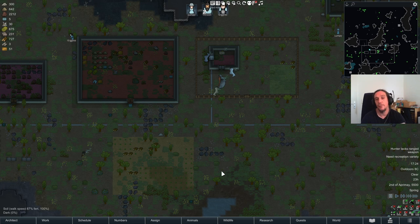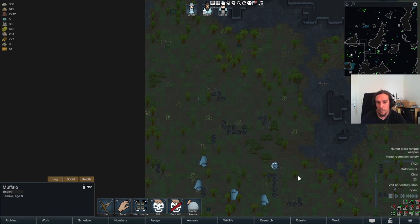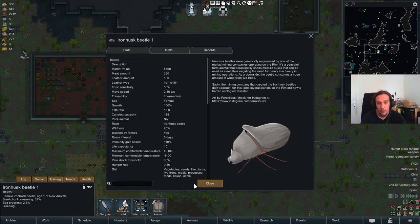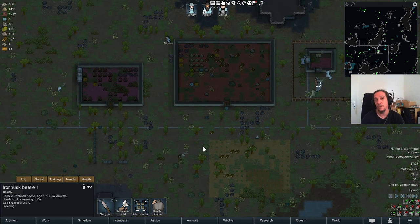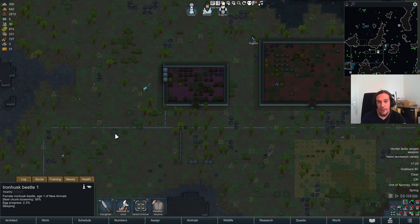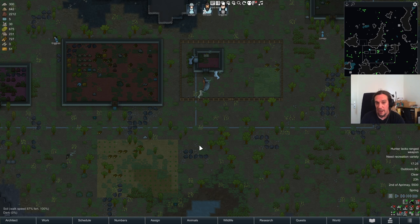Beyond that, animals are awesome for caravans. Pack animals I don't need to talk much about — their usage is clear and you can do a lot of heavy lifting with them. What's less obvious are pen animals like the Ironhusk Beetle. Some have intermediate trainability and the ability to carry something. Though rare, they are perfect caravan animals because they can carry stuff, and if you get attacked on the road you can use them as fighting critters as well. You can also use fighting animals very well as caravan protection.